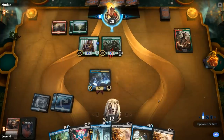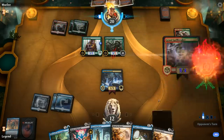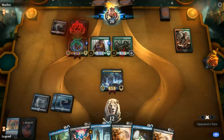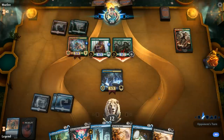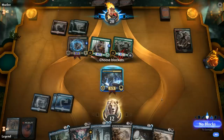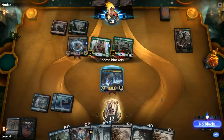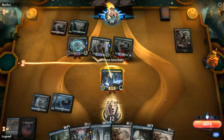Opponent fights Fblthp with Thorn Lieutenant, then plays Gruul Spellbreaker, pumping Pelt Collector and attacking for 7, dropping us to 5. We probably can't attack with the Lich — opponent could block fearing a Blood for Bones. Reanimating Dracoseth with a Blood for Bones wouldn't keep us alive as a lone blocker. We may need to trade off and hope to Bond of Revival Dracoseth on 5 mana instead.